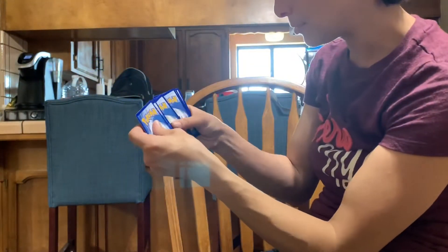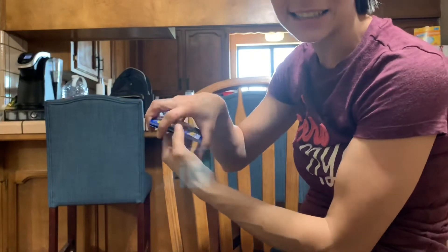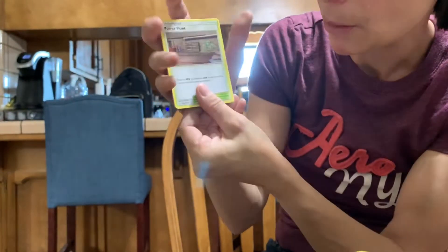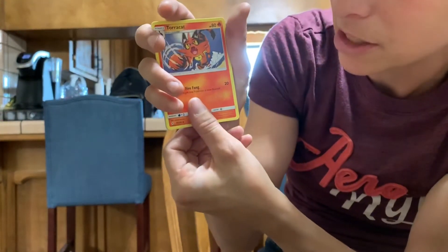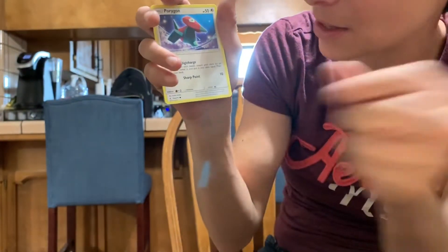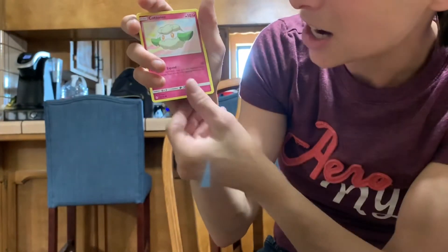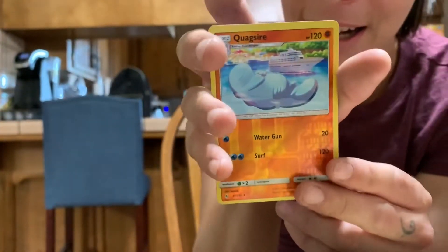I'm going to do the card trick for you — one, two, three, and four. Looks like something interesting but okay. We have a Dark Energy, a Power Plant, a Charjabug — we have a Torracat, an Espurr which is my favorite. Also a Porygon, Darumaka, Caterpie, a reverse holo Cragsire.